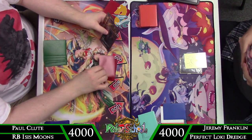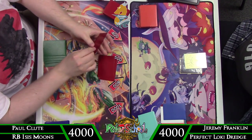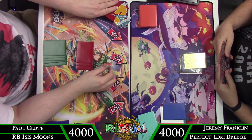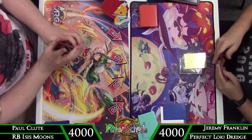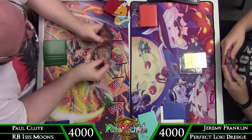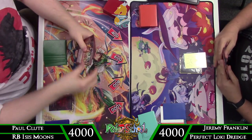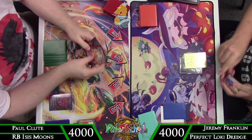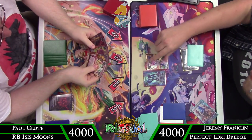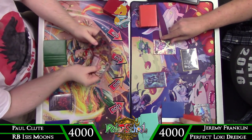Game three — Paul back on the play, Perfect Loki dredge back on the draw. Just trying to see if we get similar starts, but this time not taking as much damage early. The early flip wasn't super devastating provided my life total is high enough, so I just have to be more cautious and not flip if my life total is at risk, and pick my discards a little better.